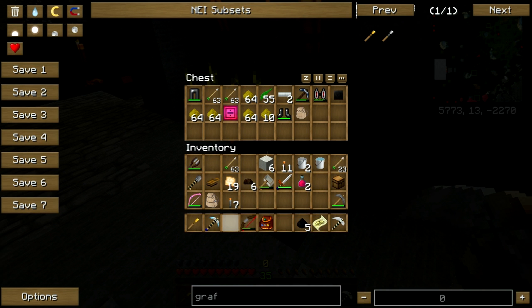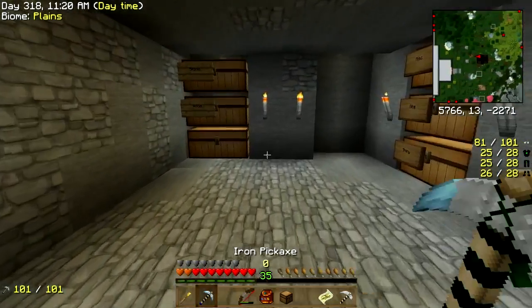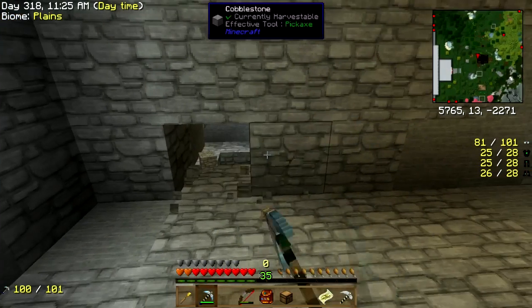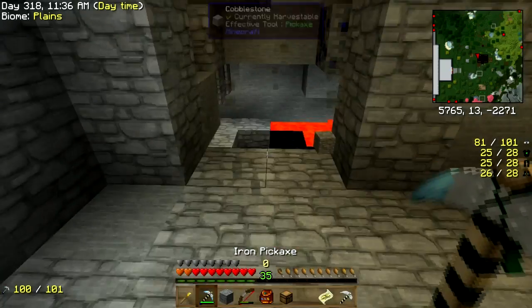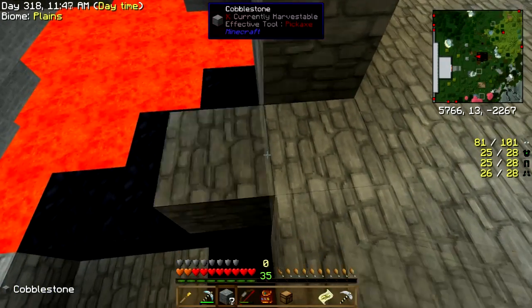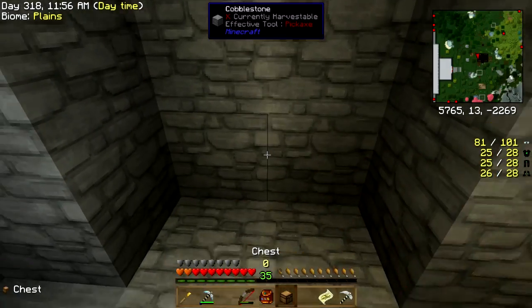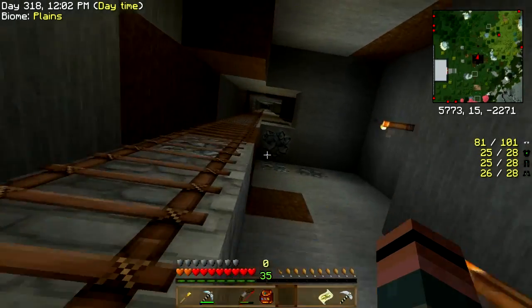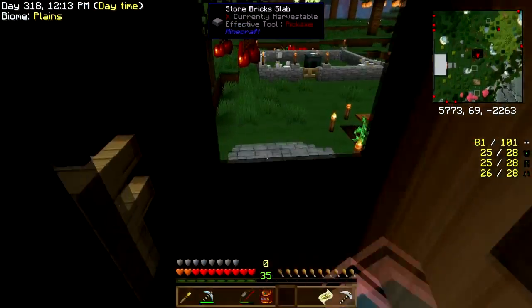A little backpack, vanilla bow — I don't need those right this second. Columns, don't need, or diorite. Let's just do a little something about this, shall we? There we go. Okay, back to work. We are not going to the twilight today.